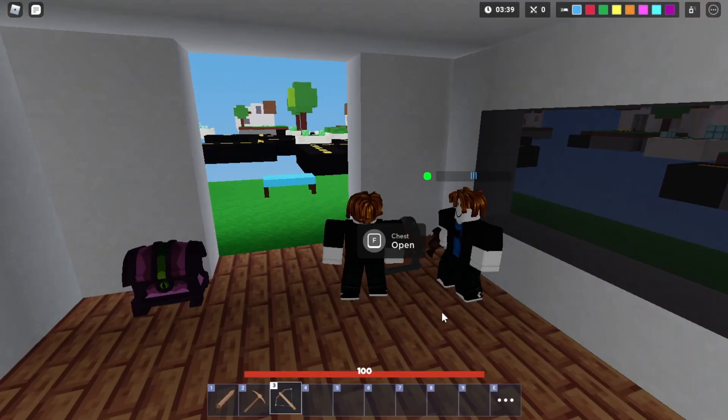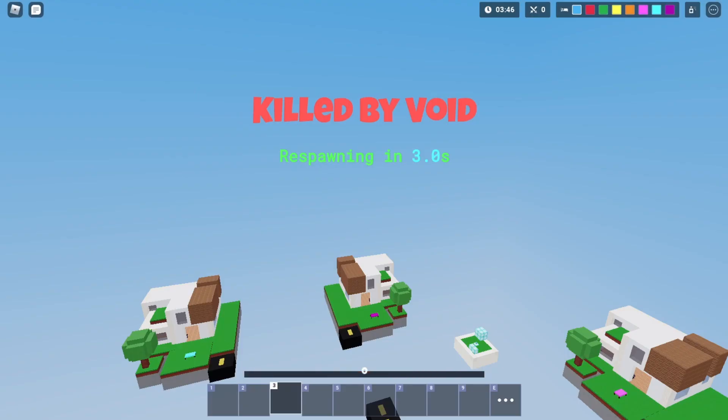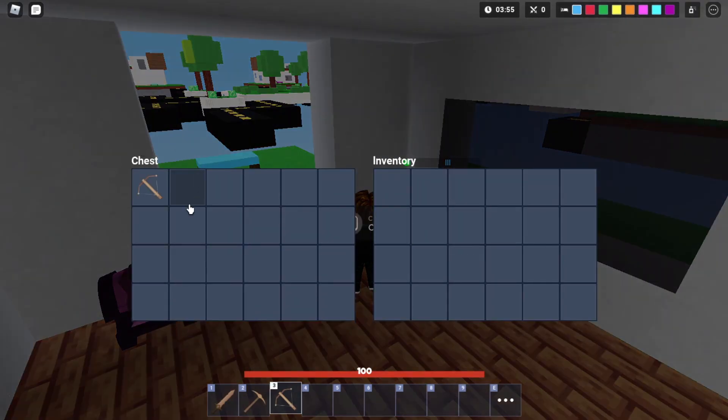The first thing you have to do is just go to the team chest, open it, then put my crossbow in. After that I just reset, and then there should be another crossbow in the chest and one that I spawn with. As you guys can see I spawn with the crossbow, and if I check in the team chest there's another crossbow that I put in there.